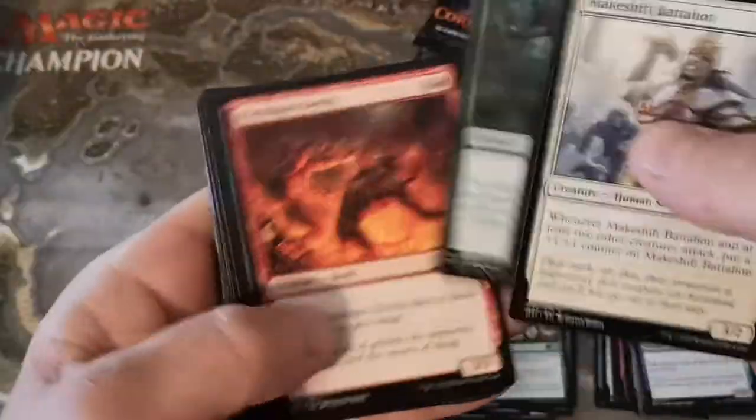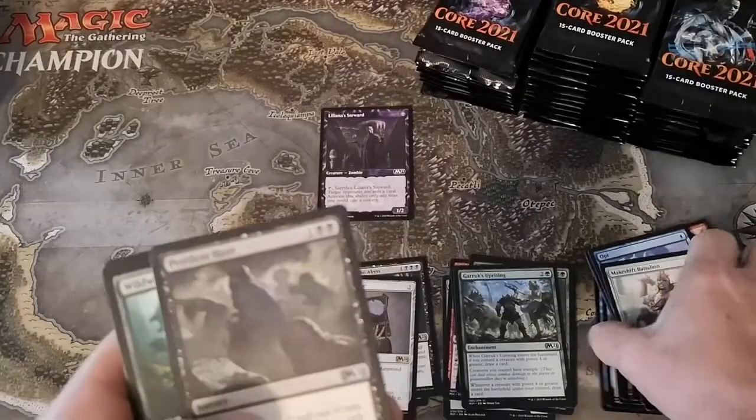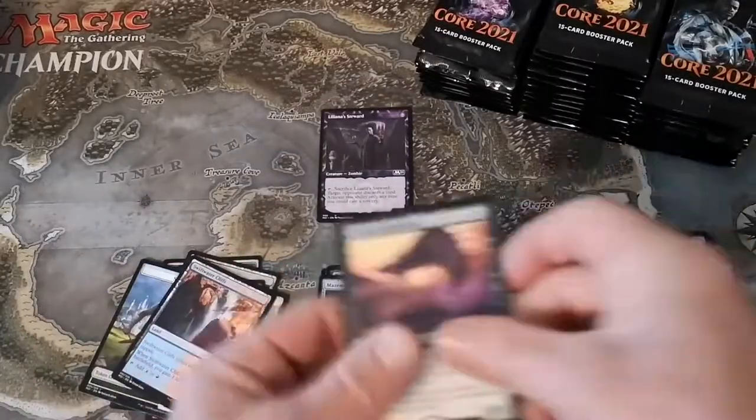There is some serious spice in this set - I'm amazed. I mean, everyone knows how hard they push the reprints. I think it's because they wanted to do a collector's box they couldn't do with garbage. Hooded Blight Fang - all right, that's four misses in a row and no foils yet, which is kind of crazy.